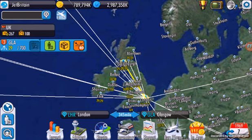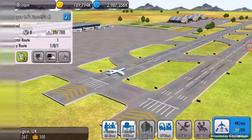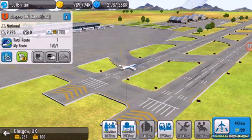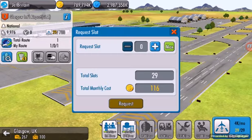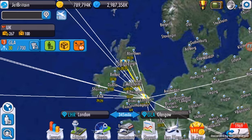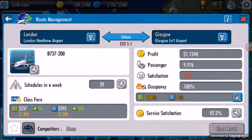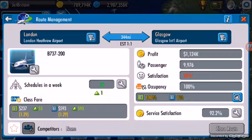So I can do one more in Glasgow. I suspected that because it's about the same distance from London to Glasgow as London to Edinburgh. I've also got another cargo thing here which I do not need — I can remove that and save a little bit of cash. I can also request one slot here, so I can put the schedules up to 30 for this route.